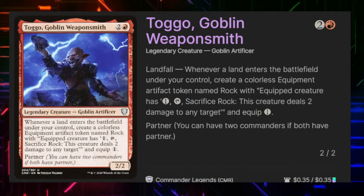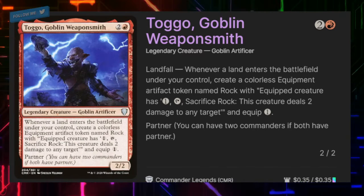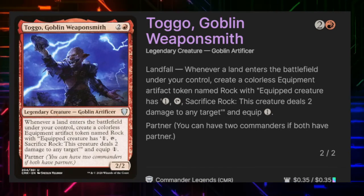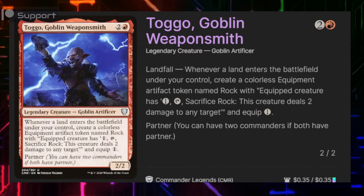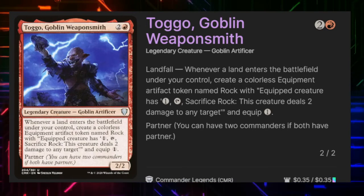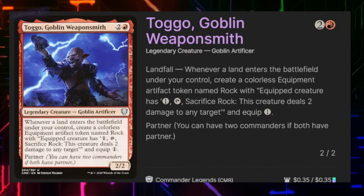Togo Goblin Weaponsmith has landfall — whenever a land enters the battlefield under our control we create an Equipment named Rock that has equip one. If you pay one and tap it and sacrifice the Rock it deals two damage to any target. Mostly we want to create these Rock tokens not to get the free burn spell off of them but to have fodder to sacrifice to Flame War to pump her up. These little tokens are excellent for the value the deck is trying to generate.